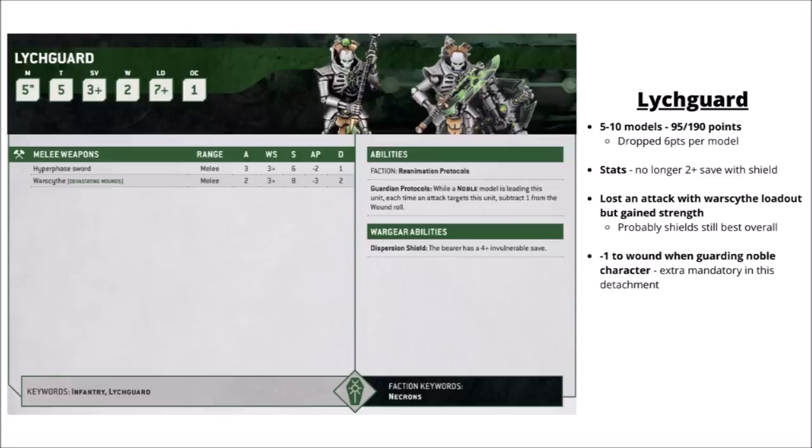Lychguard are the third unit that various Necron characters can attach to. They're 5 to 10 models for 95 or 190 points — down 6 points compared with 9th edition. The shield no longer gives them a 2+ save, though it still gives a 4+ invulnerable, and the hyperphase combat has lost a tiny bit of AP. The Warscythe has gained strength and devastating wounds but only gets 2 attacks rather than 3. I'd be more tempted by the hyperphase swords and shields — with the 4+ invulnerable and guarding a noble unit, you get minus 1 to the wound roll, making even las cannons wound them on a 3+. I think they're an interesting unit to build around at this points cost.